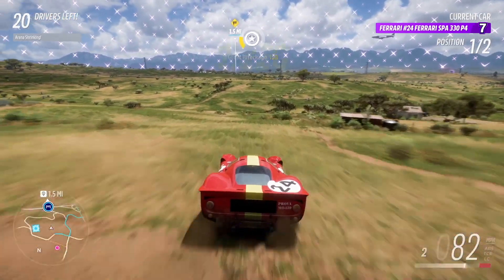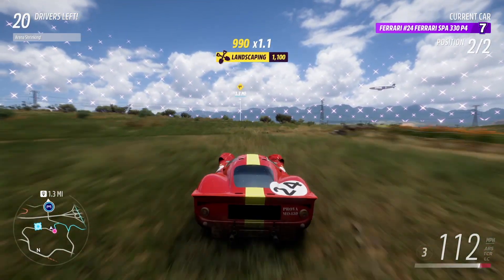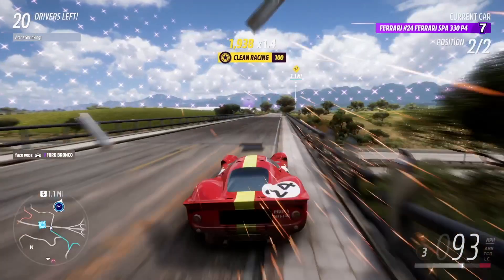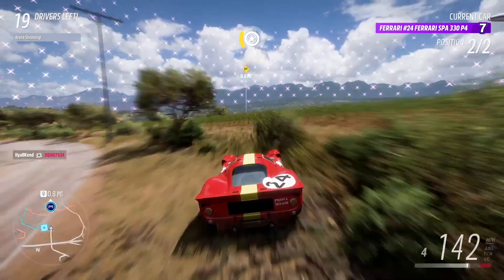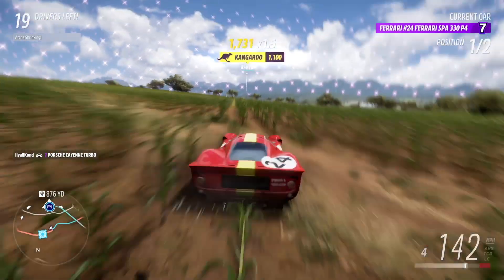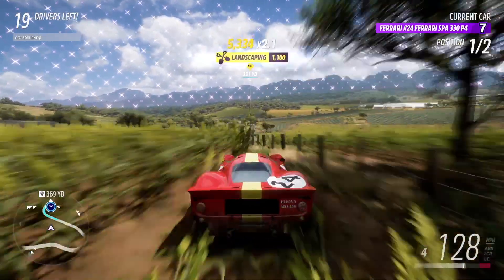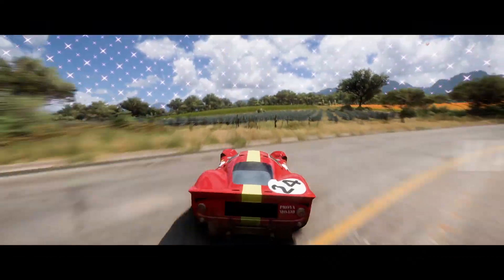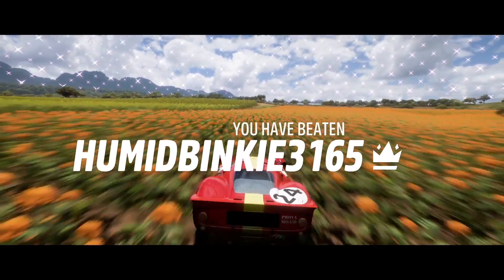I threw the lead away. Let's get a clean run through the rest of this here. I see the bridge that crosses the expressway, and that's a good route to take. They go left of it towards the greenhouses, so that'll slow them down. I'll get the lead back here very, very quick.